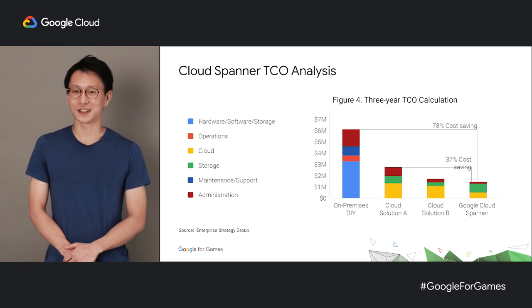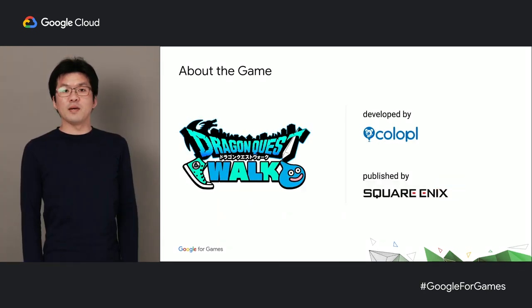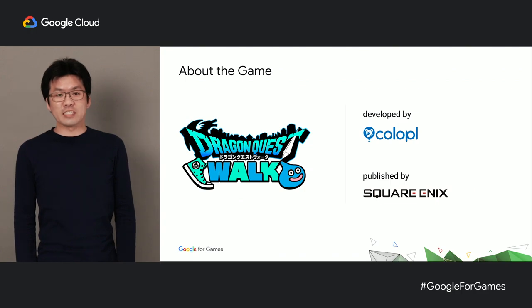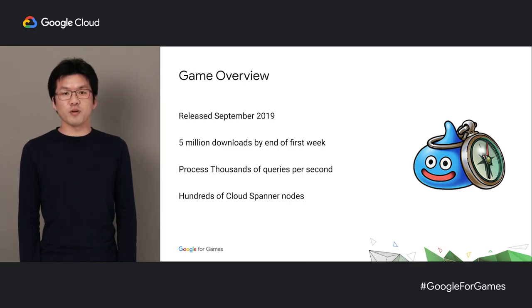Now, let's hear from our customer, Coropla, and how they adopted Cloud Spanner in their game, Dragon Quest Walk. Hi, my name is Taka and I'm a software developer for a Japanese game company called Coropla. I will briefly talk about how we use Cloud Spanner in Dragon Quest Walk. The game was developed by us and published by Square Enix, and it's a merge between location-based AR and a traditional turn-based JRPG, available in Japan for Android and iOS.